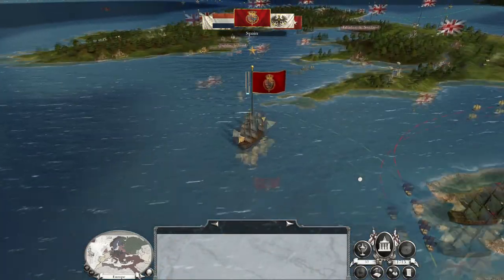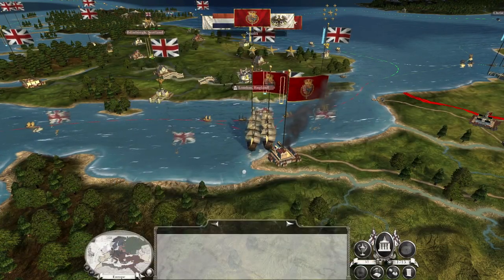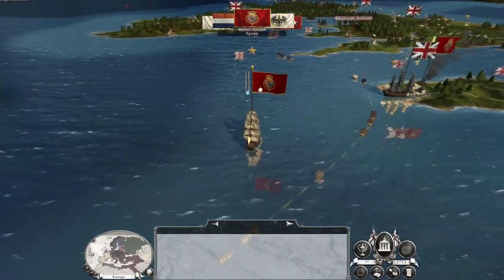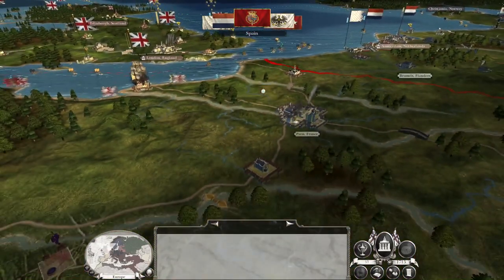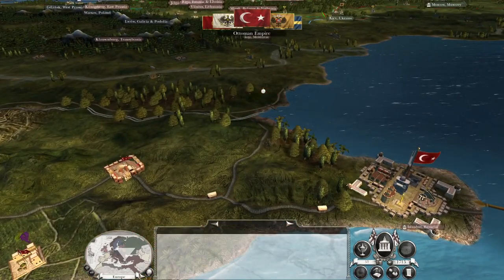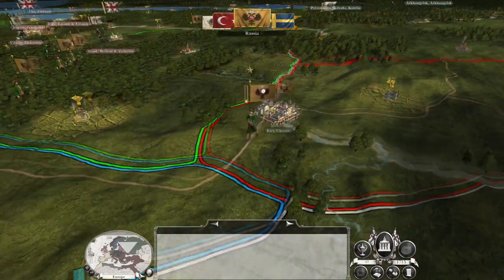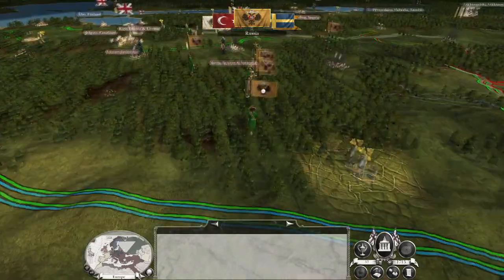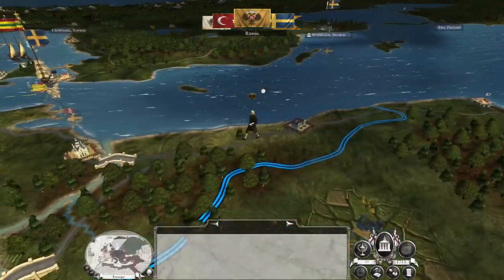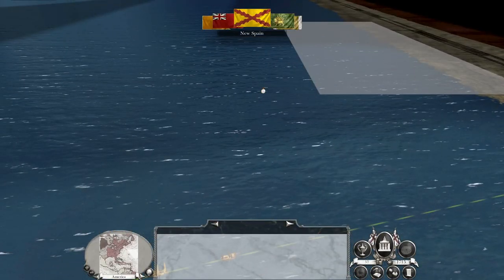Having access to the Mediterranean or controlling that access might be a good thing, because that will prevent the Ottomans from being able to interfere with us. So maybe my good army is going to go to Gibraltar. Spain is going to send two more ships — they're going to blockade my port. This is how it's going to be. I need to go on the offensive with Spain.